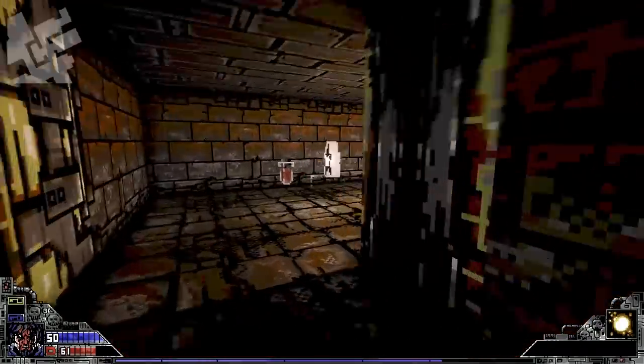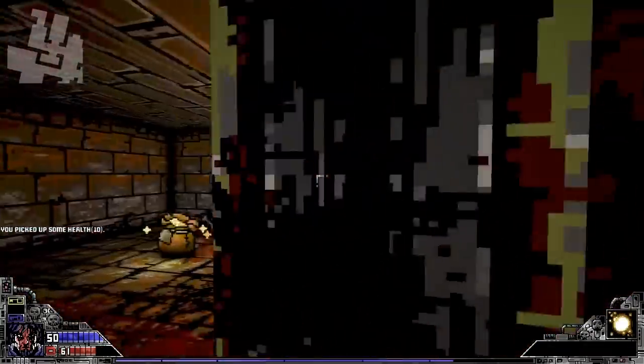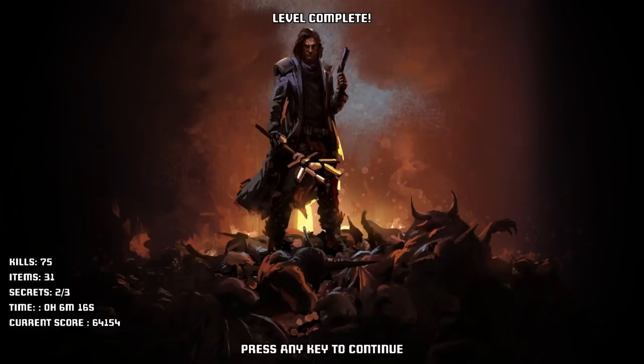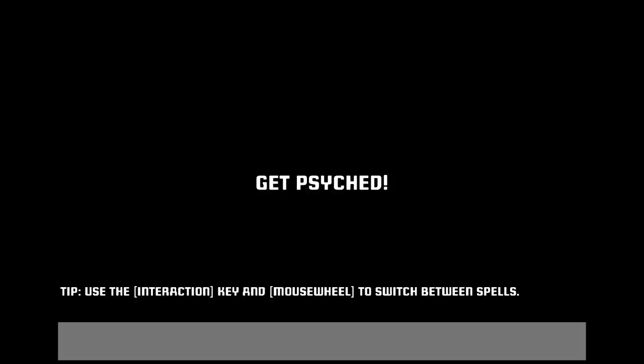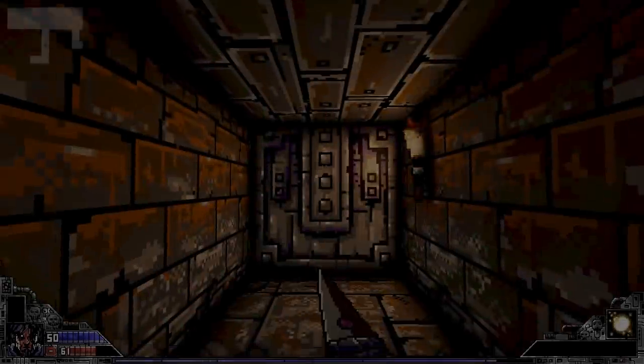I can kill them with the throwing daggers — is it just me or is the throwing dagger kind of broken? I missed a secret somewhere in there. Level complete — Dungeons, the Chambers of Agony.